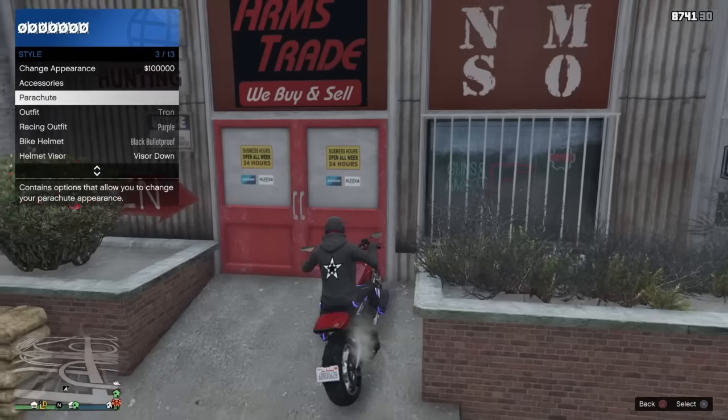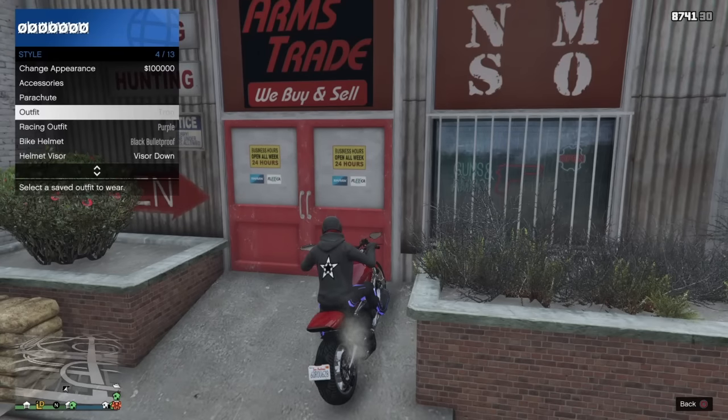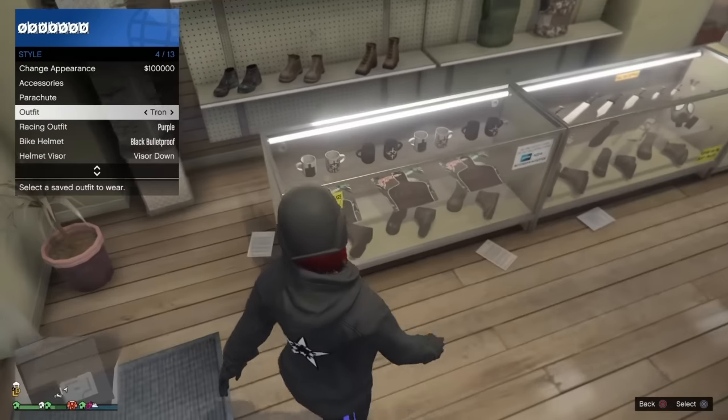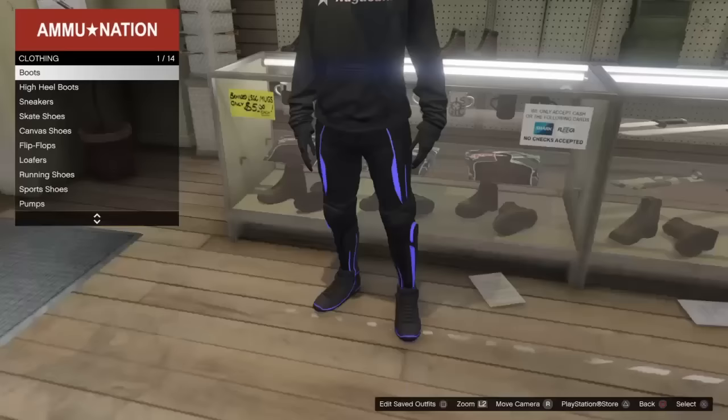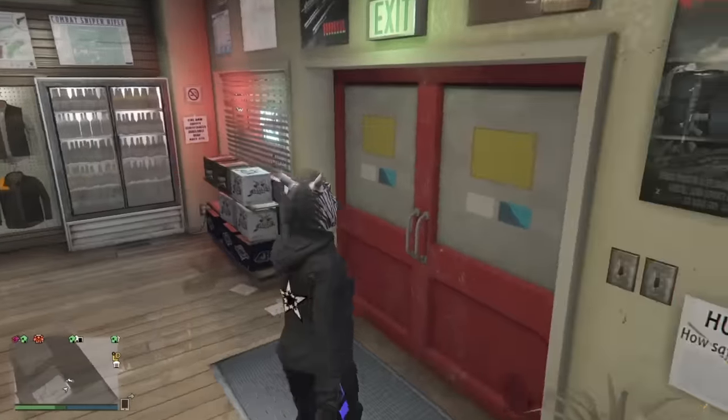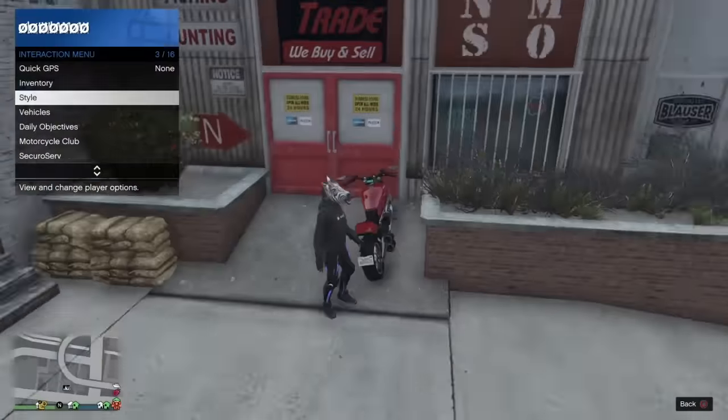Timing is key. When you get off the motorcycle, hit down on the d-pad to select the outfit as you're walking into the store. When you reach the counter — approximately four to five seconds — hit X, then Circle twice very fast, then press right on the d-pad. You want to see your character standing at the counter holding the helmet in their hand. I pressed it too fast this time — I ended up wearing the mask without the helmet in my hand.